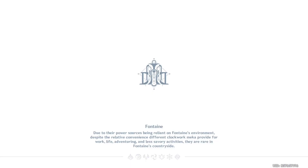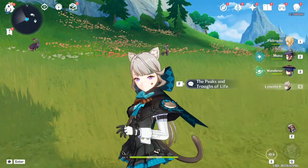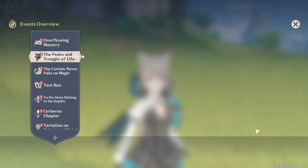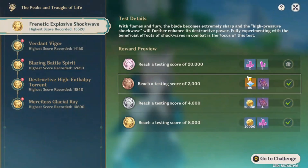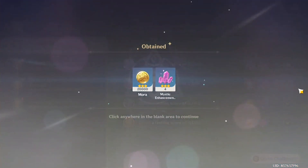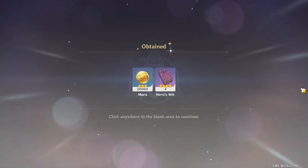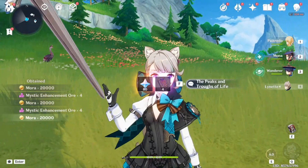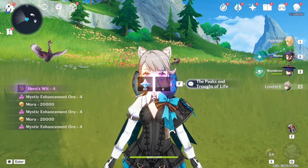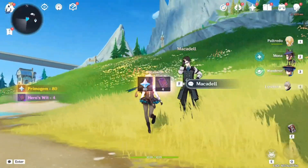That's all the challenges for today. We can finally claim all of our rewards. Double-click is my strategy so I can claim the reward faster without waiting for animations. I'm not aiming for 20,000 today and not going to be greedy. I'm very satisfied with what I got.